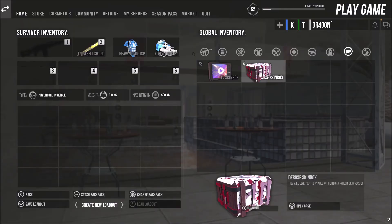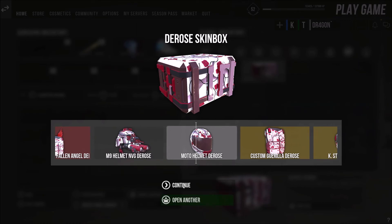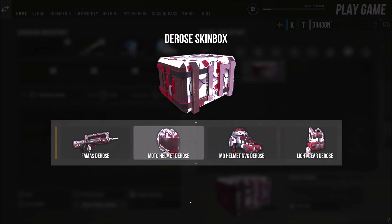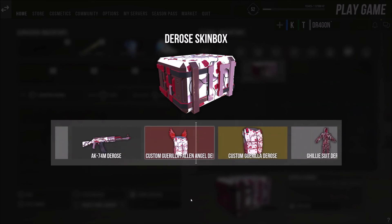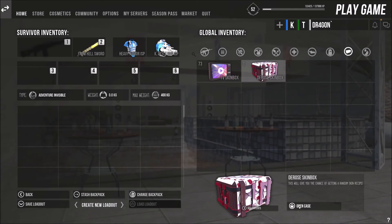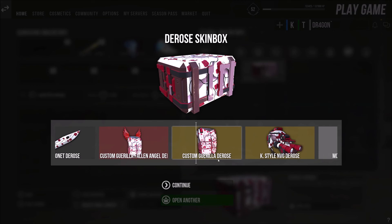Let me check how many boxes left — 4 boxes left. Last 3. Oh come on, look — so unlucky. So the last box... okay, we got the custom guerrilla, not the Fallen.